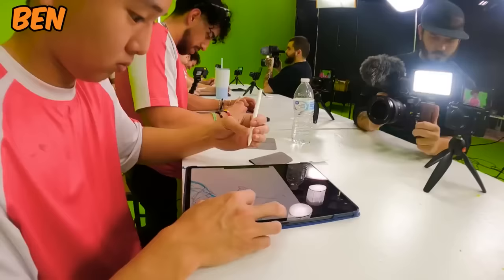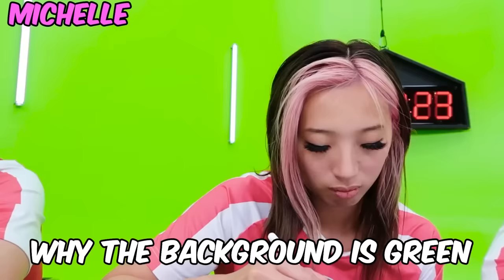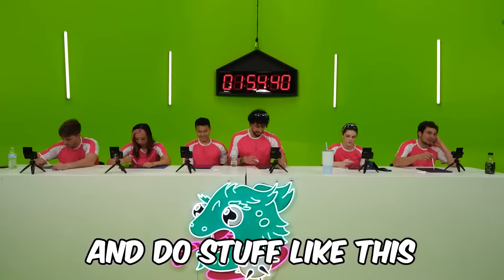Nick here got robot too, so we're going to see who can draw the better robot. And if you're wondering why the background is green, it's so we can mess around and do stuff like this.